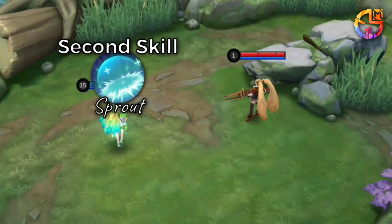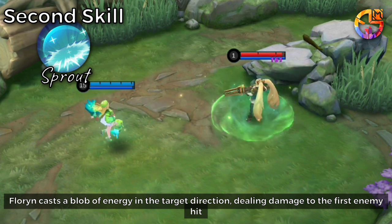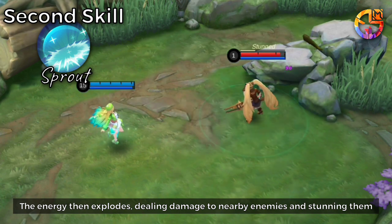Second Skill: Florin casts a blob of energy in the target direction, dealing damage to the first enemy hit. The energy then explodes, dealing damage to nearby enemies and stunning them.